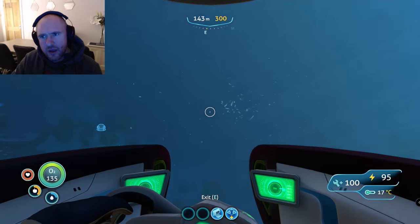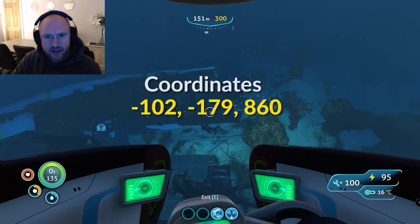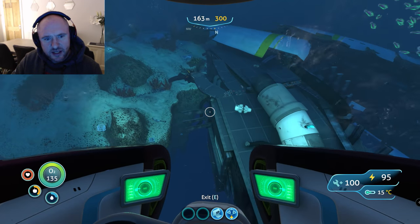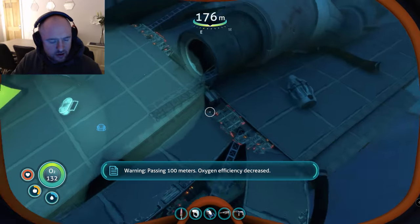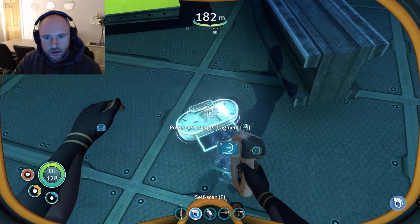From there, about 900 meters from the center of the map. What you want to do is start looking around this particular area for any sort of fragments — and I believe that's our first one. Oxygen efficiency decreased. So there we go, there's one.